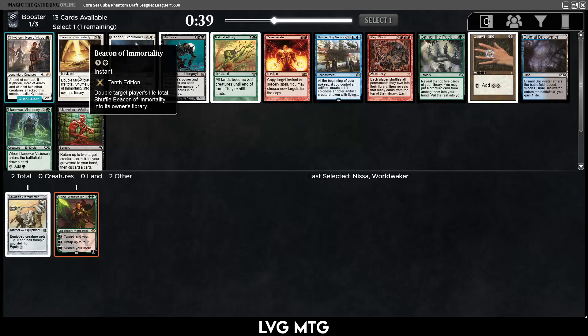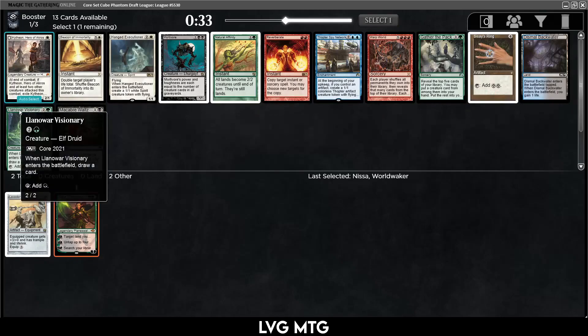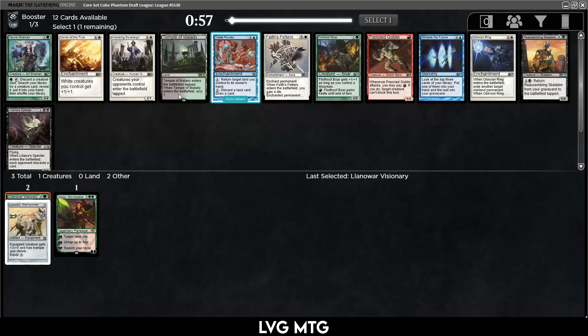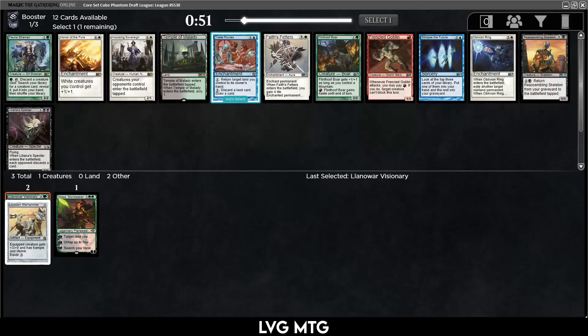I think I want to take Llanowar Visionary to go with the Nissa. It's a pretty nice curve — turn three this, turn four Nissa. No great green cards otherwise. Fauna Shaman is kind of whatever. There's Face Feathers, which is pretty good and very splashable. Temple — don't really want to take a dual without knowing what the second color is.